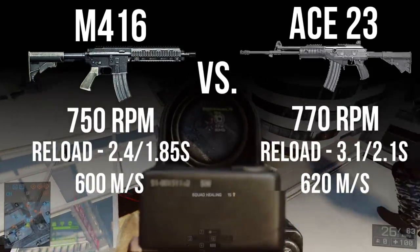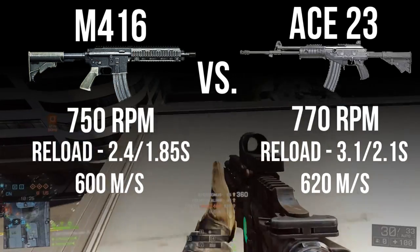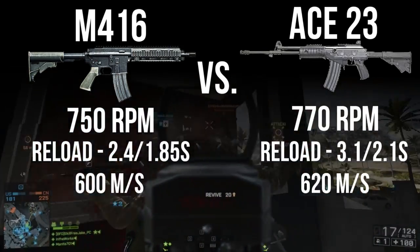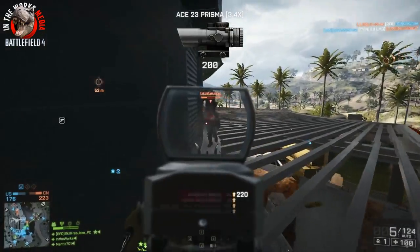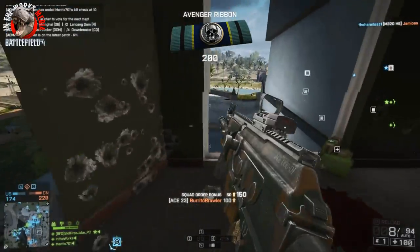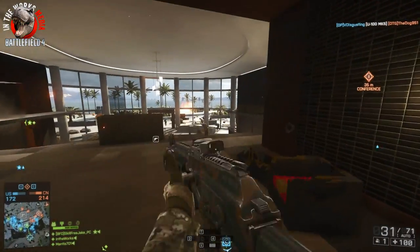The M416 shoots 750 rounds per minute, whereas the ACE-23 shoots 20 rounds per minute faster at 770. The M416 does have a faster reload at 2.4 seconds empty and 1.85 with one in the chamber, versus the ACE-23's 3.1 or 2.1 with one in the chamber. So if you want a faster reloading weapon, the edge goes to the M416. However, the 20 rounds per minute faster on the ACE-23 is not that big of a deal — it's not really going to win you that many more gunfights.